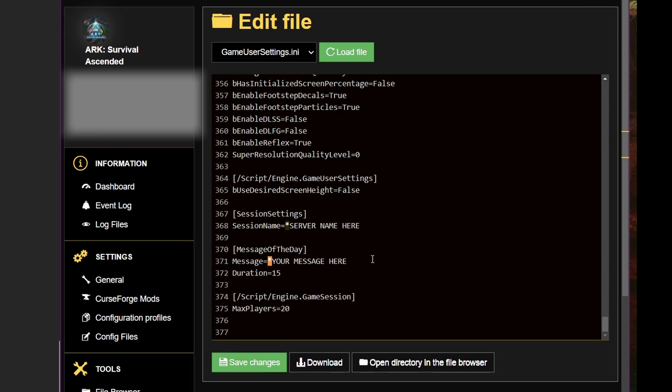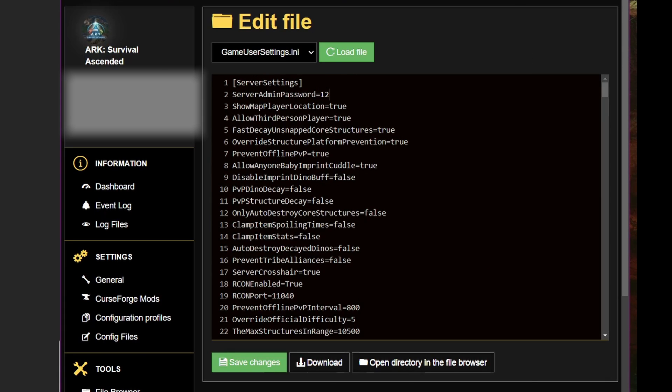You'll want to get rid of the stars — they're just to make it easier to find these items. When you're setting up your passwords and messages, make sure to delete the stars. I'm going to put in a dino dad joke as the message of the day. For the server name, I'm going to call this server Beach Bobs Ascended. Then we just click save changes and that's all set up now.